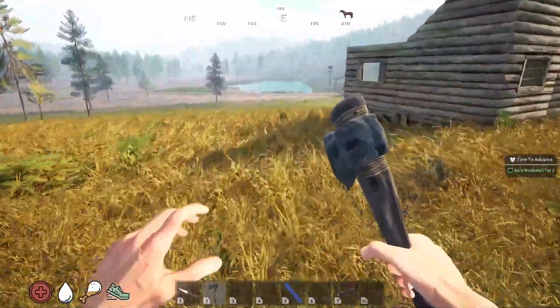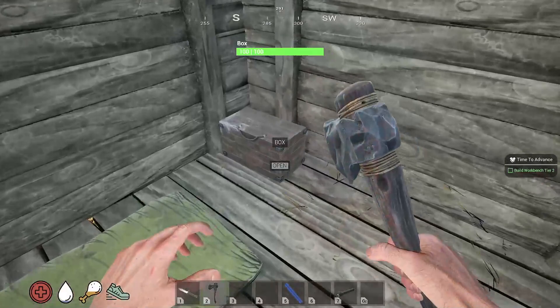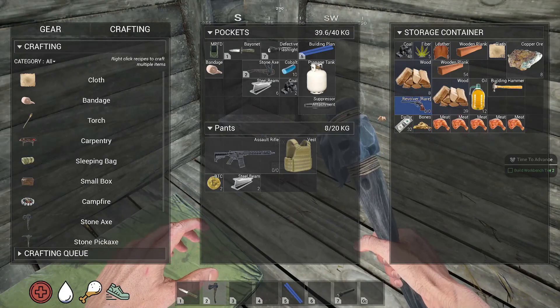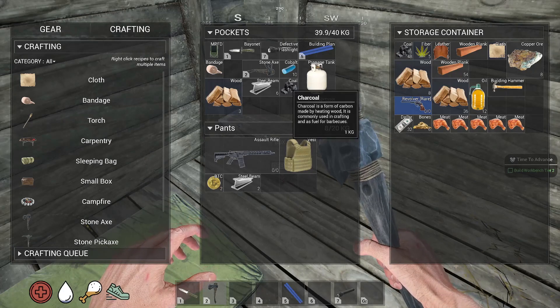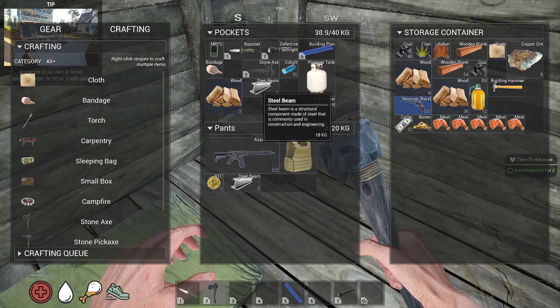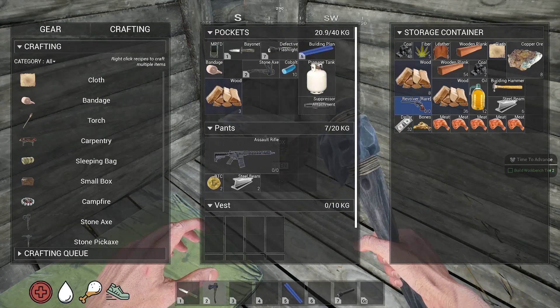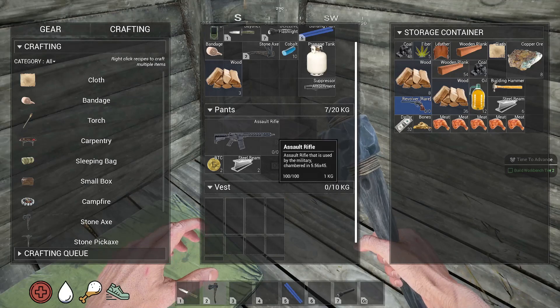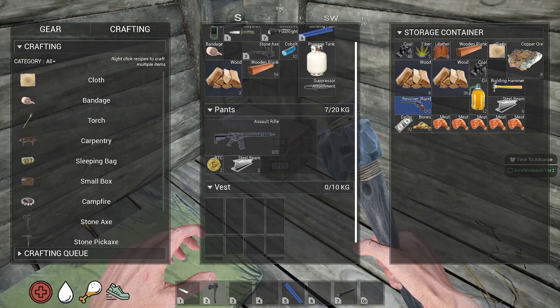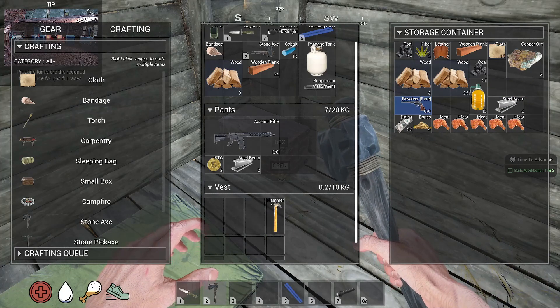We got to make a box, and then we got to build more on this house. I need the wood on me. Don't know how I got it on there. Equip that. We'll get another spot down there. That's great. I'm pretty sure I'm going to need some wood too, and these are for putting other stuff.